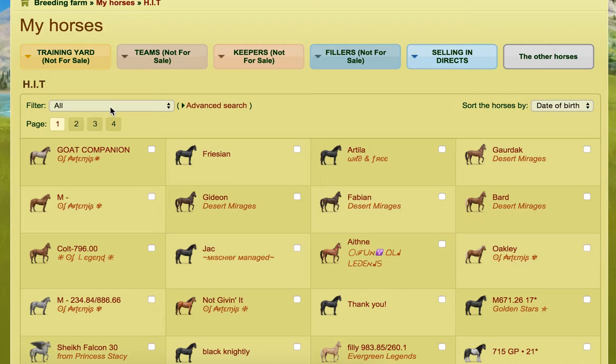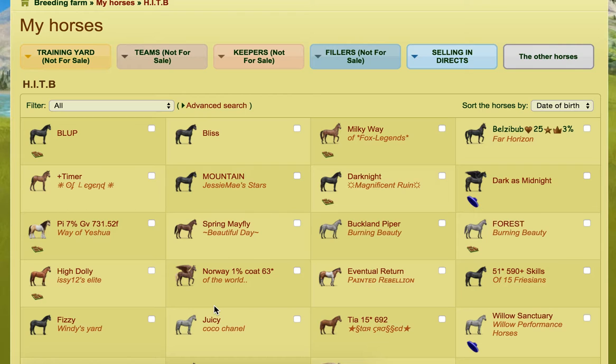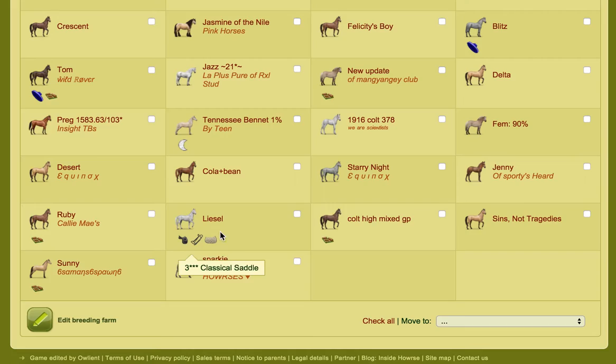What I then do is I pick a section of them — I'd maybe click on 20 of them — and then I move them into the first, what I sort of call like a training farm. I put them into this one, and this is where they start — like their starting ones.